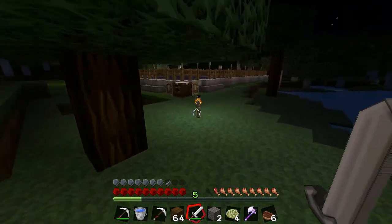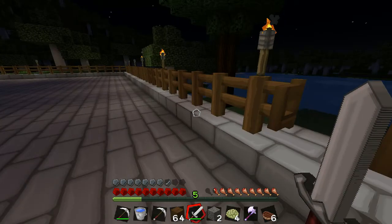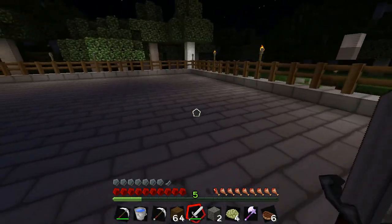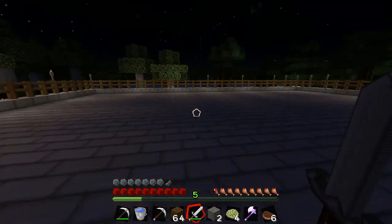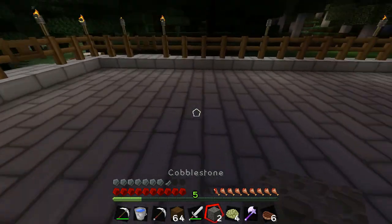This is the redstone laboratory area — you'll notice it's lit up and I put half slabs in there so that way if it's not lit up it shouldn't spawn anything. That's kind of nice. We got this whole area here and I might expand it out this way because we'll probably need more space. The plan basically is to create little redstone projects.